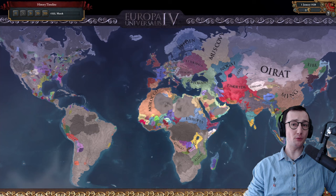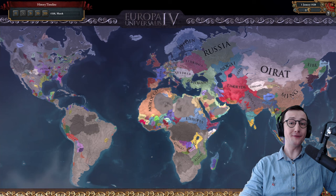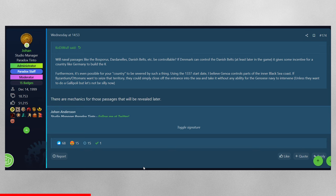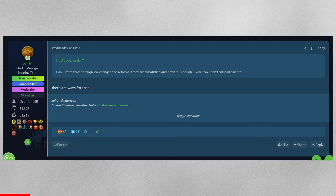Now jumping into the developer responses — there were plenty of them. Johan first confirms that specific straits like the Bosporus, the Dardanelles, and the Danish Belts will have specific mechanics attached to them. I hope we can have tolls, stop people from passing through, and maybe even control them with our navy even if we are not Denmark. We already know something is definitely coming for that.